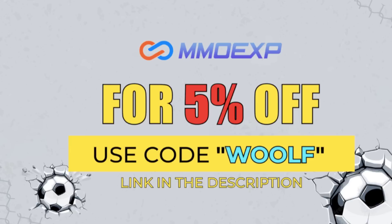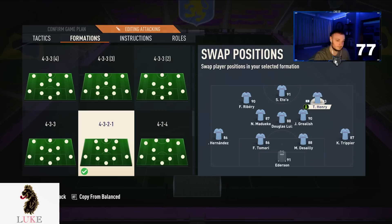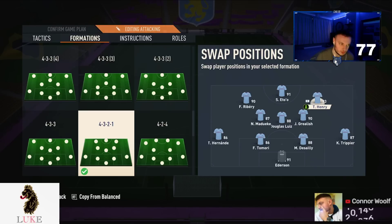Before we get started, for your cheapest and most reliable place to buy your FIFA 23 Ultimate Team coins, please check out mmoxp.com — link is down in the description below. Use code WOLF at checkout for five percent off your order.